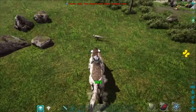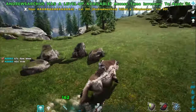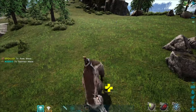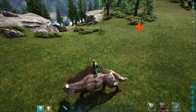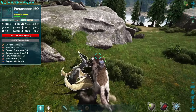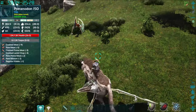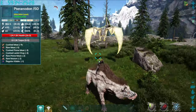The Andrusarkas has two basic attacks. The left-click attack is your standard bite-at-the-front kind of attack, nothing terribly outlandish. The right-click attack is a rear-kicking attack which shoots little creatures very far away — it's very satisfying. I did check to see whether this was like the Equus and applied torpor, and unfortunately it appears that it does not, or at least not to this poor little Pteranodon.